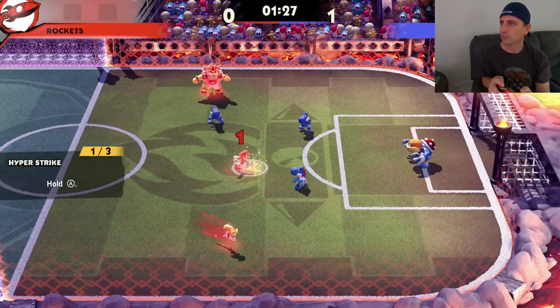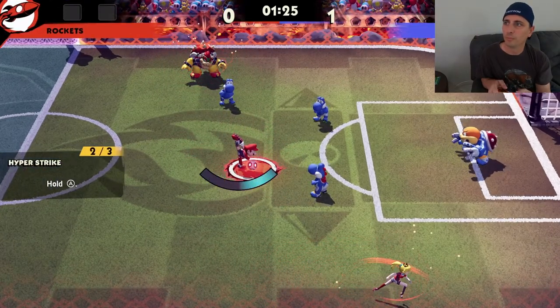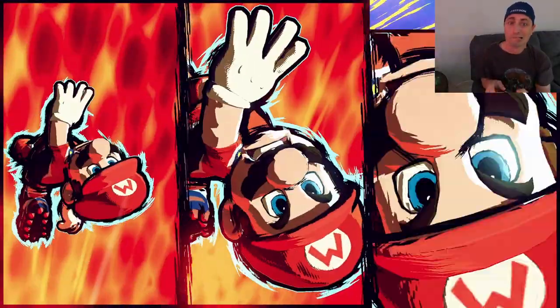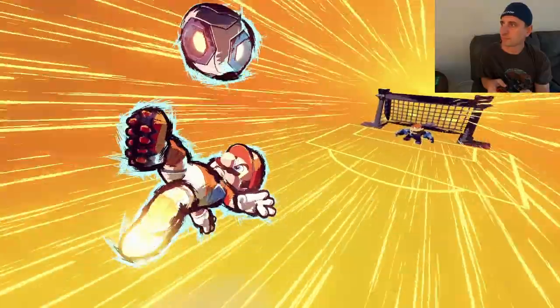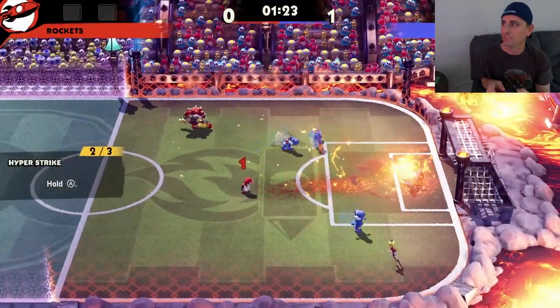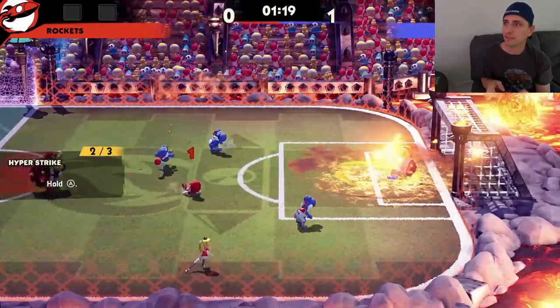We've got the Hyper Strike — let's give it to Mario. I hit one blue out of two, so that probably gives him half good luck. Boom — another bicycle kick! It looks the same both times he did it.